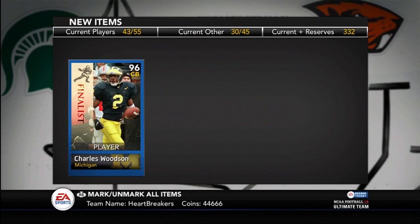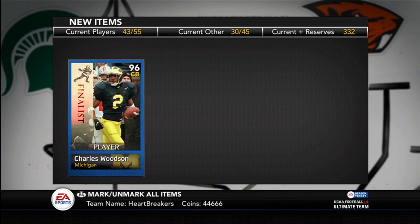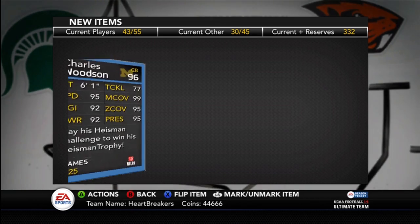There he is — Charles Woodson finalist card. Let me flip him over. Look at those stats: 99 man, 95 speed, zone and press, 92 agility and awareness, 77 tackle — not bad for a corner.